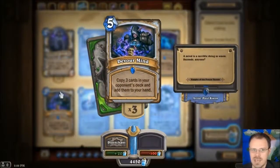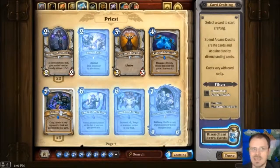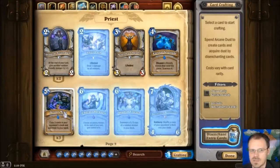Devour Mind is Thoughtsteal, but bigger, and I really like Devour Mind. Sprint costs 7 and gives you 4 cards — that's just kind of too much. Devour Mind is copy 3 cards from your opponent's deck and put them in your hand. 3 cards for 5 mana is a really good sweet spot, I think. I much prefer this to paying 3 mana for 2 cards. When you have your full 10 mana, this still leaves you 5 mana to do something — you might be able to play something you've just got, or use something else from your deck and play this. It works pretty well.